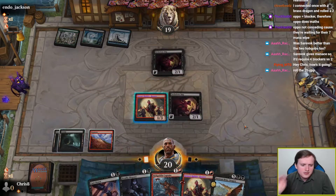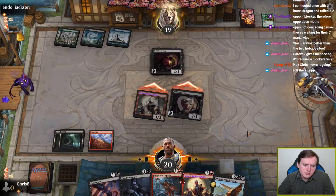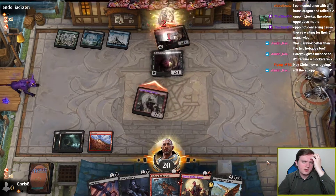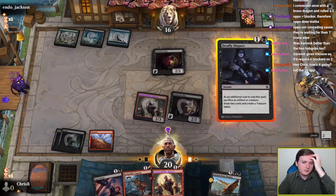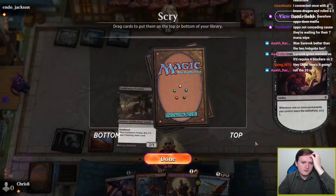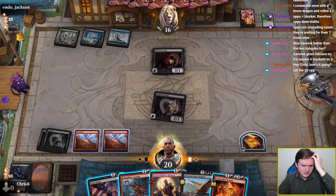Attack — see if the opponent wants to block. If they do, do I Deadly Dispute? They don't want to block — I'll take it. We will Deadly Dispute leaving up a mountain, so if the Dispute draws only mountains, we can still play our two drops. We get to Scry before Deadly Dispute resolves. I don't want that — I want lands. And we draw a mountain. Perfect. Just like we drew it up.